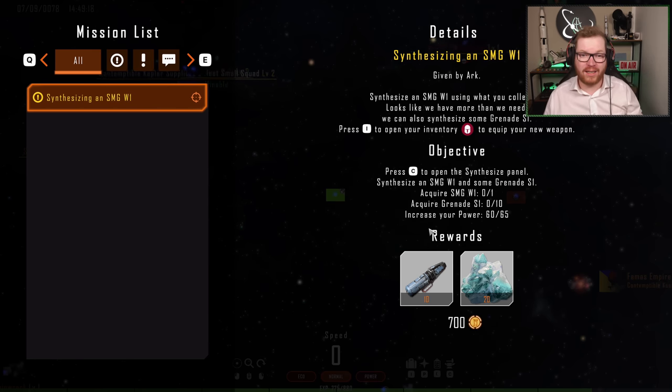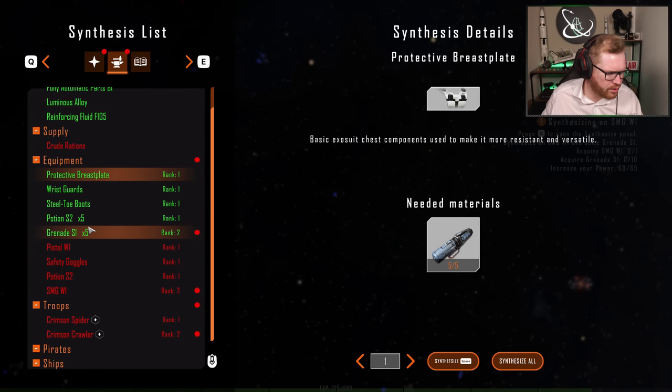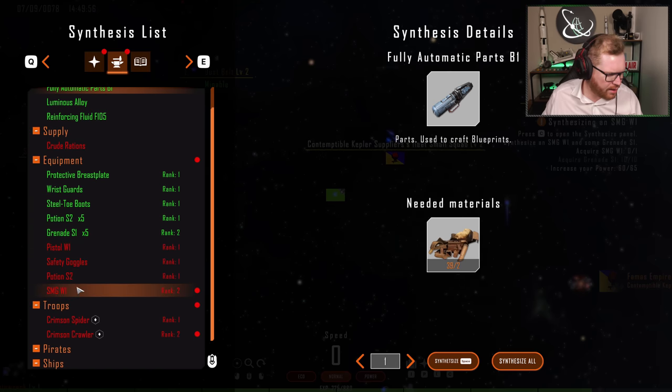Now we're being introduced to the crafting system, which is also in this game — not only for your own gear, but you can also craft troops and all kinds of stuff. We're going to be crafting some SMGs and 10 grenades. One SMG and 10 grenades. We need to increase our power to 65. We craft grenades five at a time, so we craft two batches — that's 10 grenades.